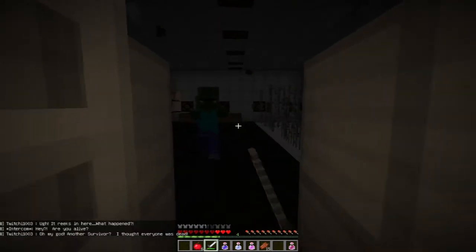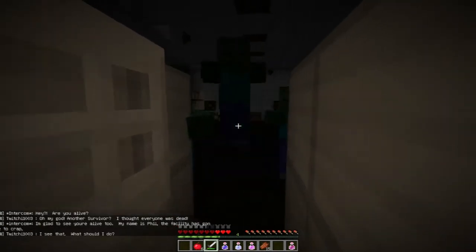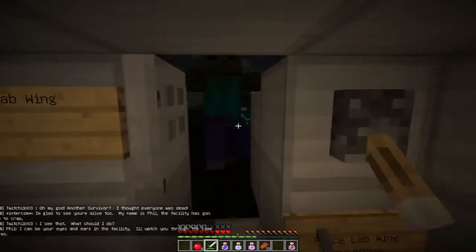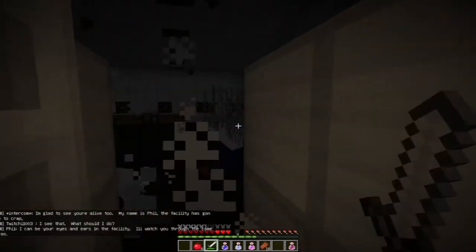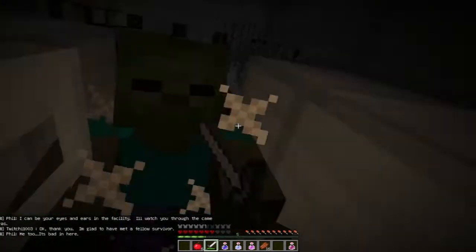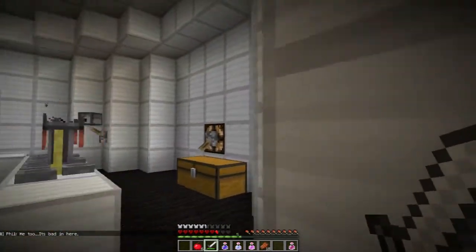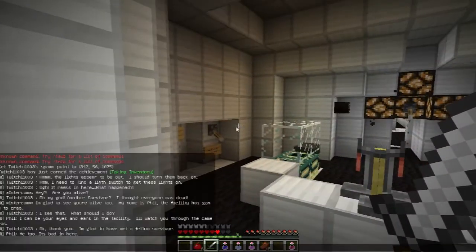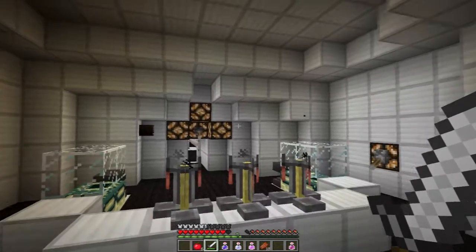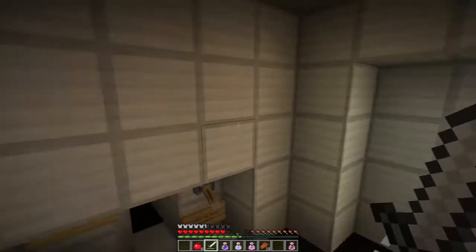It reeks in here — what happened? Intercom. Hey, you — you're alive! Oh my god, another survivor. I thought everyone was dead. I'm glad to see you're alive too. My name is Phil. The facility has gone to crap. I could be your eyes and ears in the facility — I'll watch through the cameras. I'm glad to have met a fellow survivor. It's bad in here. I thought I was just mining and fell in though — I didn't realise I was a survivor.